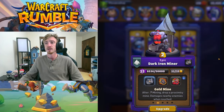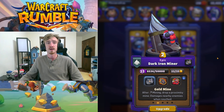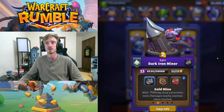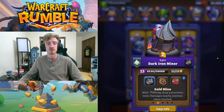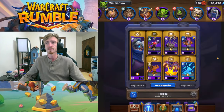Then we have Dark Iron Miner. He's a 2-gold cost unbound that mines gold for you. I'm using the Gold Mine talent here because it protects the middle against kobolds, against safe pilots, against really anything that walks over it. I've had enough mines in the middle to where it kills a Huntress before. It's really solid. This guy's really good for just claiming the gold in the game.